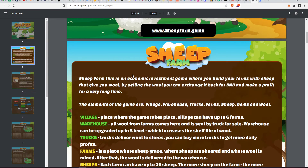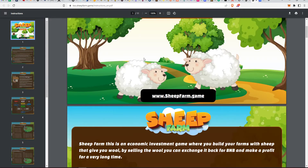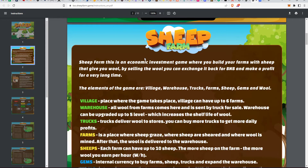This is an economic investment game where you build your farm, which gives you wool. By selling the wool you can exchange it back for BNB, because the game uses BNB. It's smart-contract based, it's a DApp — a decentralized application. You need some BNB in your wallet for fees.